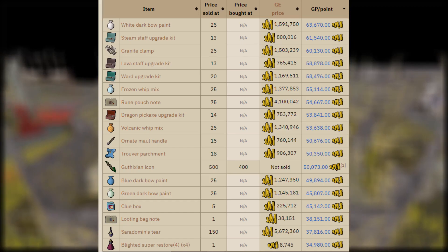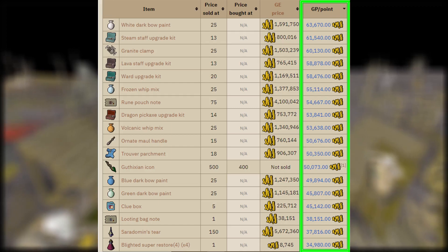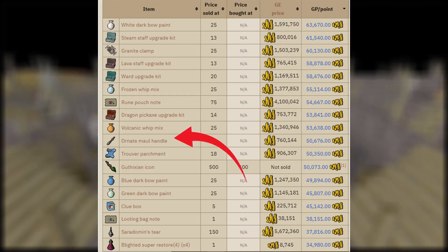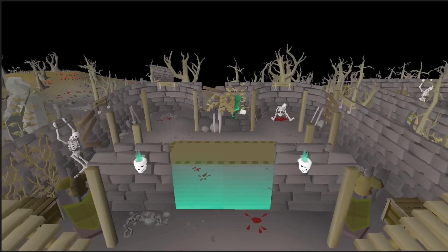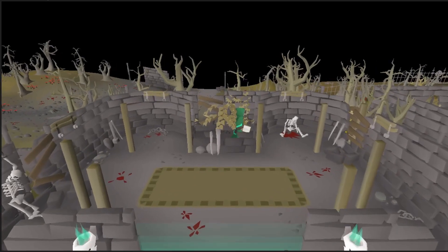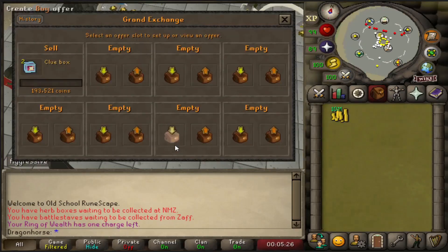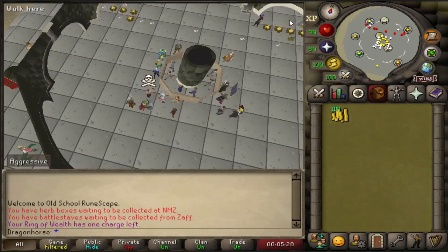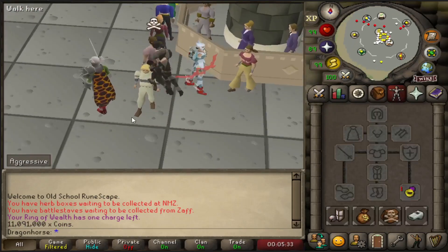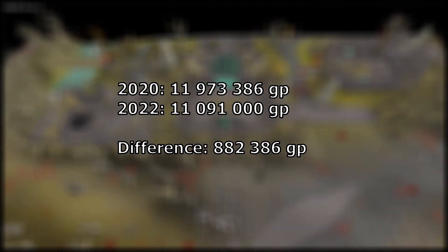Here is a list of items you can buy from the shop, sorted by GP per point. I decided to go with Ornate Mole Handles — it's not the highest on the list, but I believe it's the best GP per point item that you can sell pretty fast in the Grand Exchange. With the remaining points I bought some clue boxes. After selling everything, I made a little bit over 11 mil, which is actually worse than in 2020. So the GP per point is a little bit worse, at least if you buy Ornate Mole Handles.